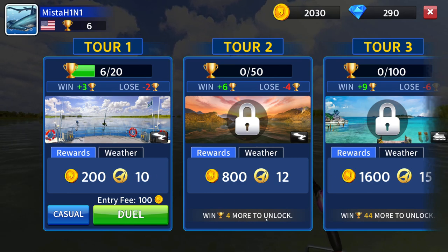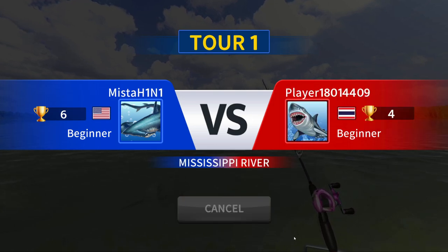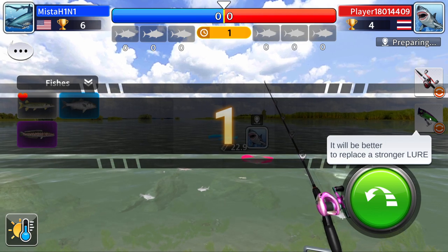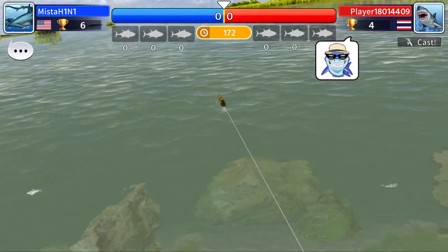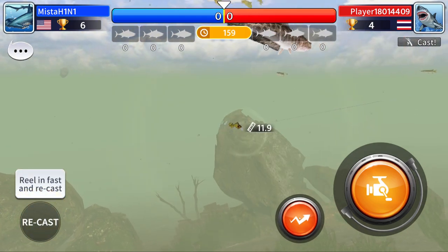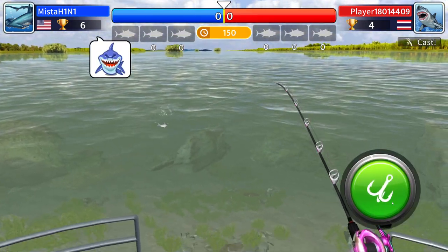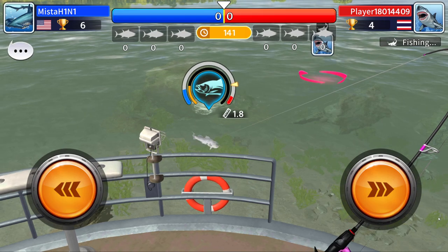Win four more to unlock — what? Lose minus two, win plus three. I'm supposed to do these tours in order to unlock something. Looking for an opponent — I'm supposed to battle players? It'll be better to replace with a stronger lure. Okay, I think these are computer players because no one emotes. You can see in the top left there's a comment bubble — I can select a photo of a fish to send. There's the bowfin! But like, who does that, you know?